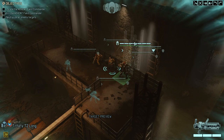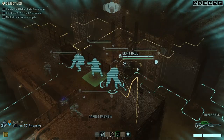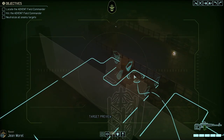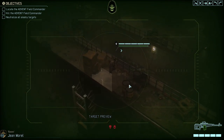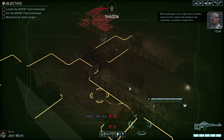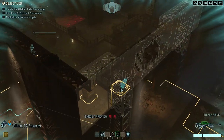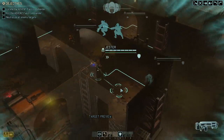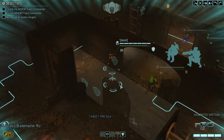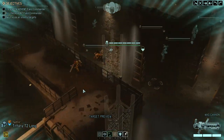As always with commander missions, nothing will start before we lose concealment and enter the first actual battle. I go right since that's how it works. What would appear to be a single entity is actually a swarm of tiny — wow, the spectrum said earlier the campaign to maintain a cohesive form. I'm just putting up a defensive perimeter here.